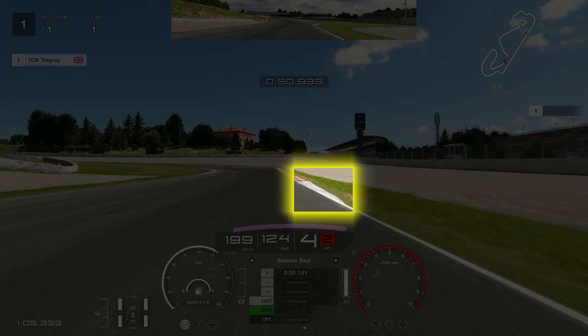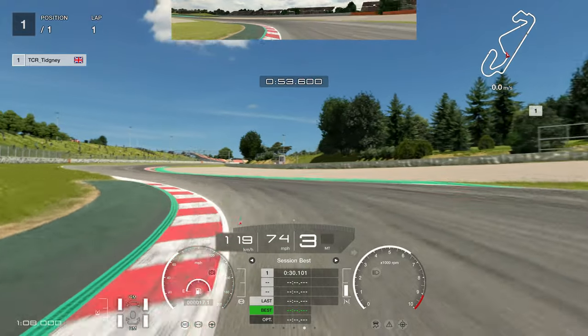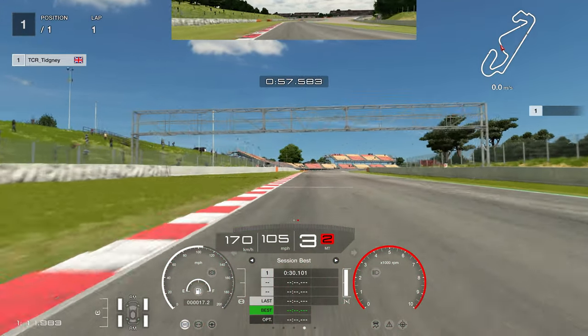At this left-hander corner, it's the start of the kerb that I've highlighted here. Make sure you don't go too close to the start of the kerb — you will touch the grass and go off. At this corner, sometimes you'll go to second gear, sometimes you won't. I always short-shift to third to try and avoid that power oversteer, and make sure you don't cut that corner too much.